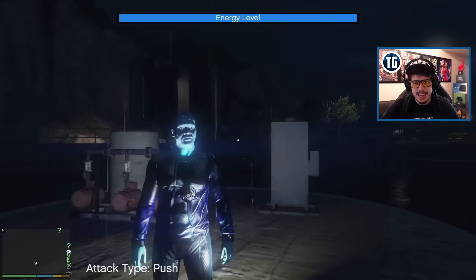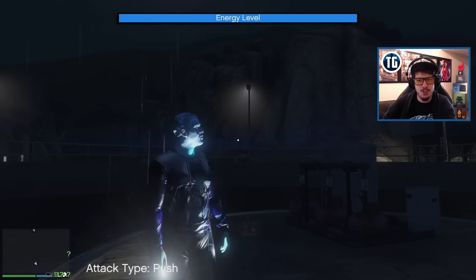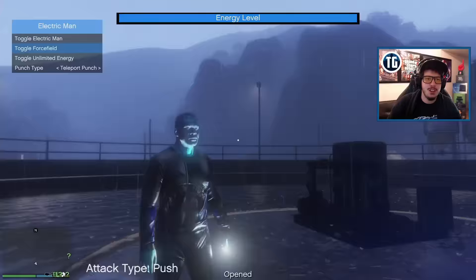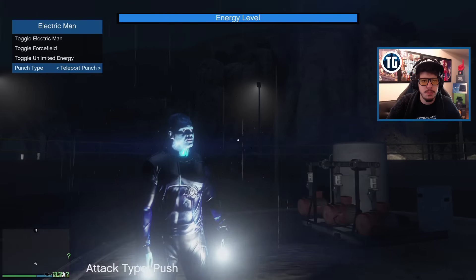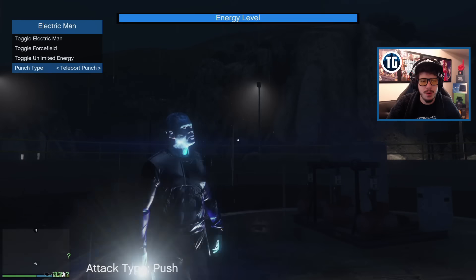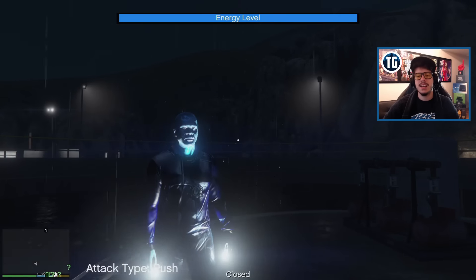Look at that - he has two lights emitting, one from each hand. He looks pretty cool. You may be asking what the energy level thing means - we're not going to touch that yet. You can toggle force field, toggle unlimited energy, and you can also set which punch type you'd like: force punch or teleport punch. Let's go with force punch.